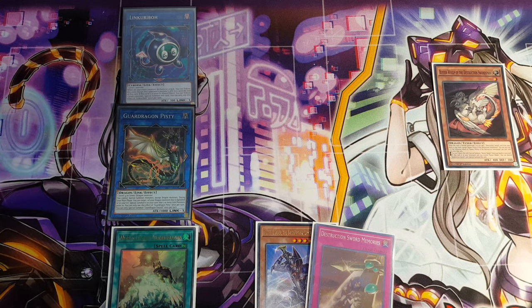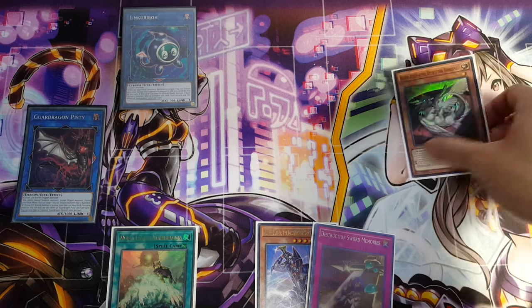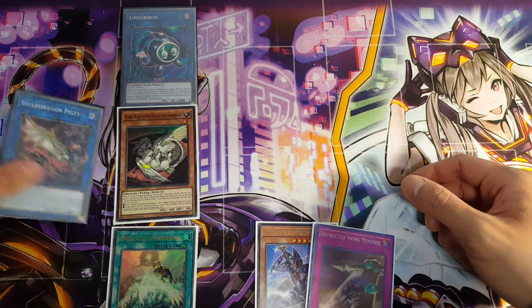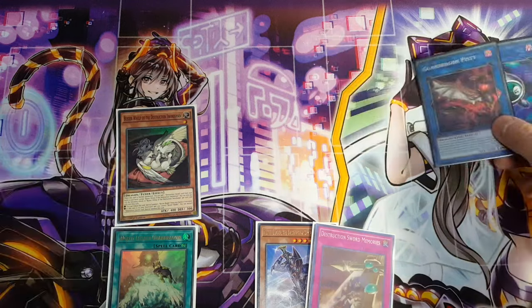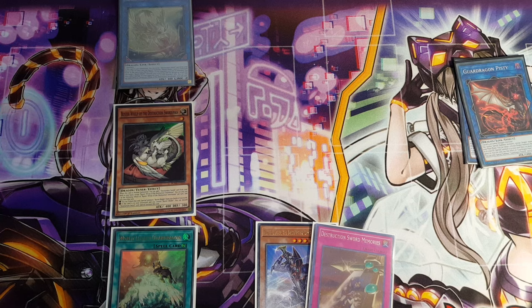Guard Dragon Pisti is a very powerful card — Guard Dragon can then switch positions, and this will allow us to summon back out our Buster Whelp, which is an added bonus. Next, we take Guard Dragon Pisti and Link Karibo together, going into our Protector Whelp. From there, we simply pull off the exact same combos as earlier, of course with slight variations.